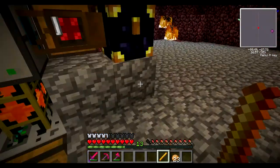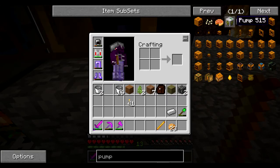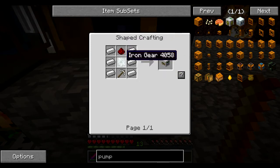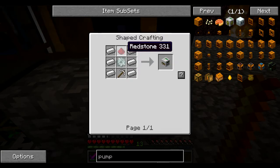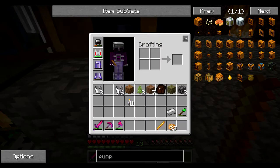Let me talk about it really quick. So this here is a pump — really easy to make. Mining well: six iron, ten iron, thirteen iron, two sticks, four stone — so six sticks, four stone, thirteen iron, and a piece of redstone.